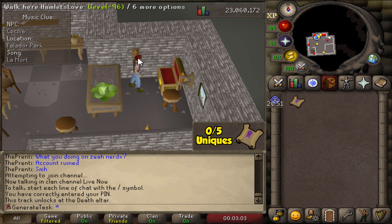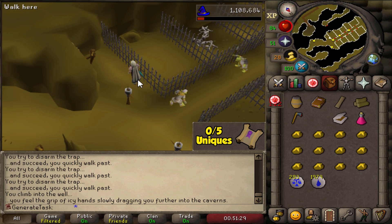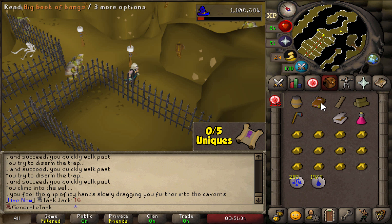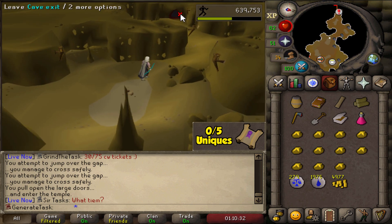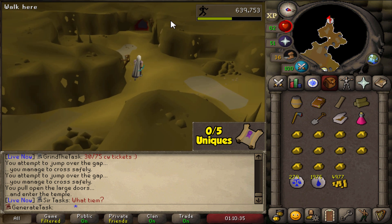Here we are — the final time we have to go through the Underground Pass. And it's the first time I forgot something: where the hell is my spade? All the way back we go. God damn it. The very last time, boys, we had to go through the Underground Pass to reach Tirannwn.